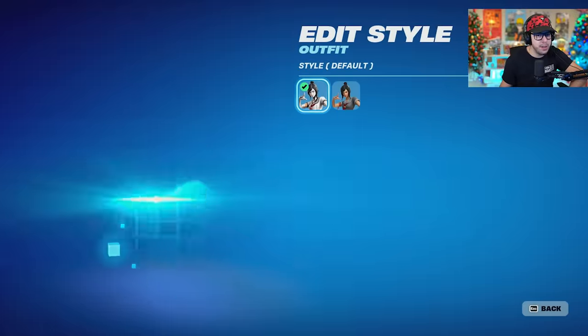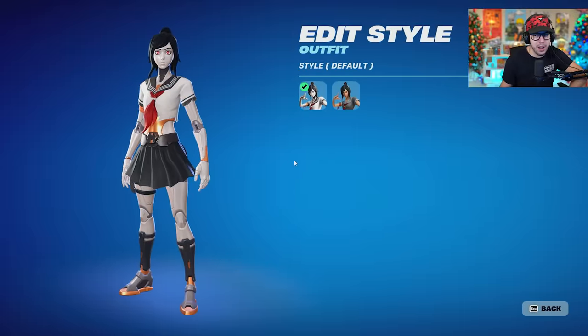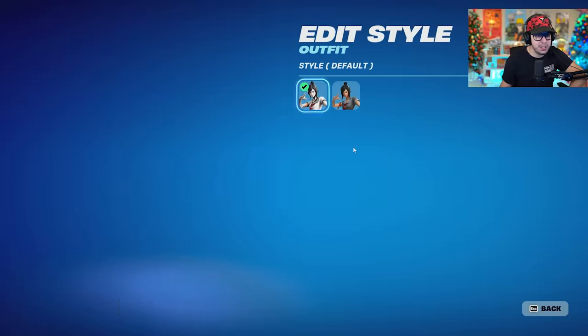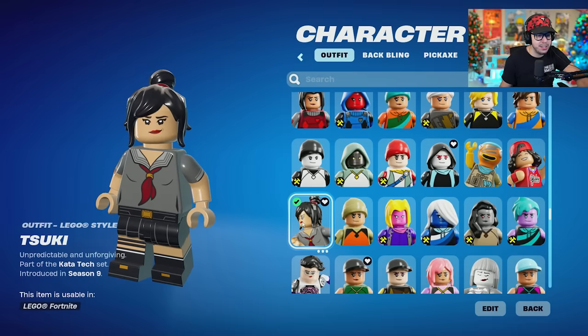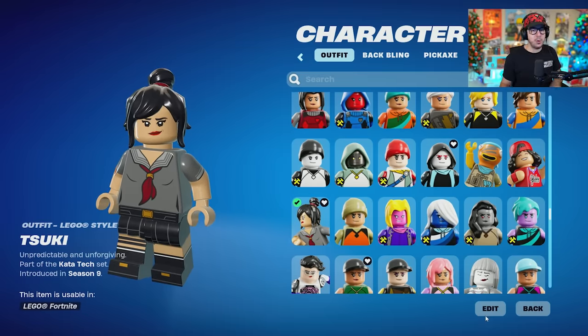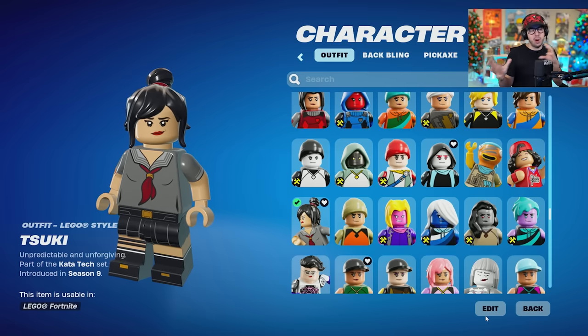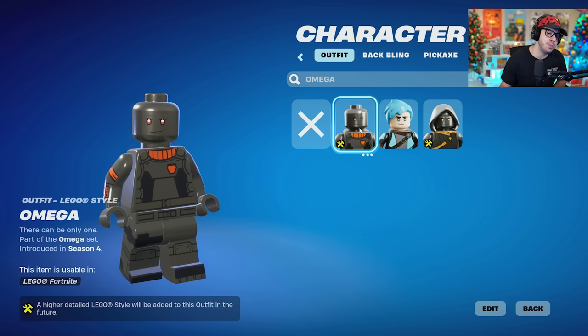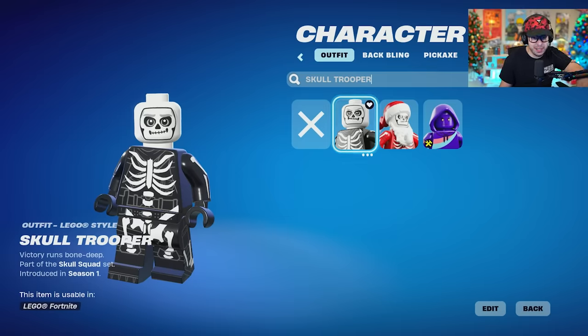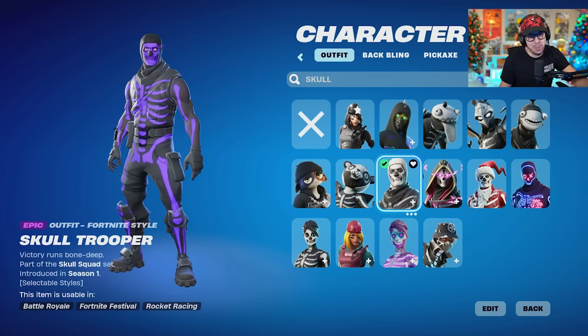Suki has two styles, right? You have the default style, which is the robotic one, and then you have the human style. Let me equip the robotic style. We go to Fortnite Lego, and it still shows the human style. So I'm not sure if there will be edit styles, or if they just pick one of the styles of the skin — it looks like that's how they're going about it. A rare skin like Omega will be properly integrated into Lego, but at the current moment this is what it looks like. Skull Trooper is just going to be this style — you can see I have the purple style, but it doesn't let me use it in Lego.